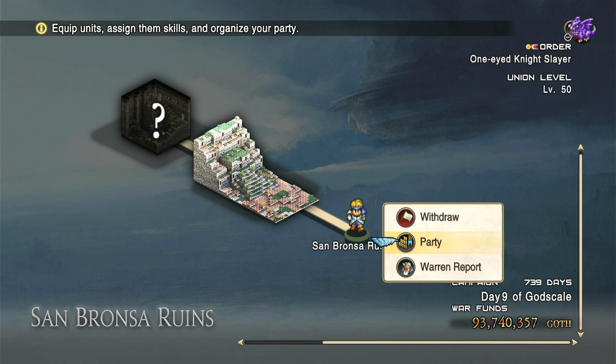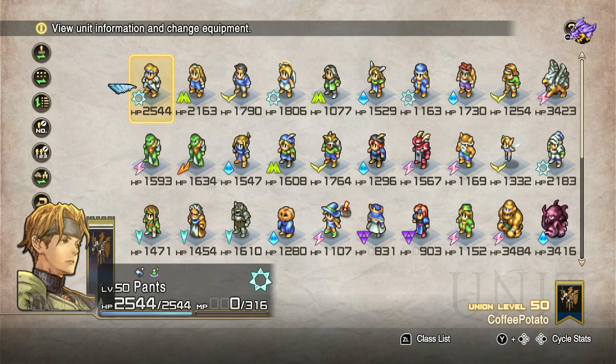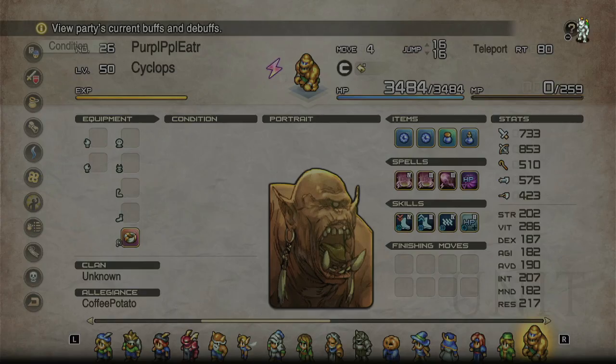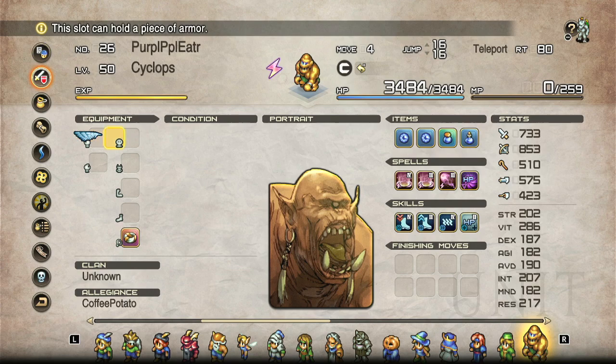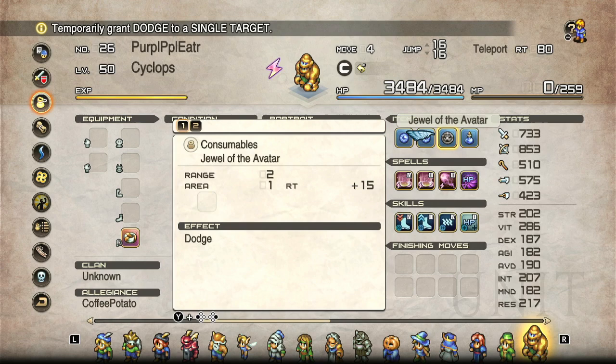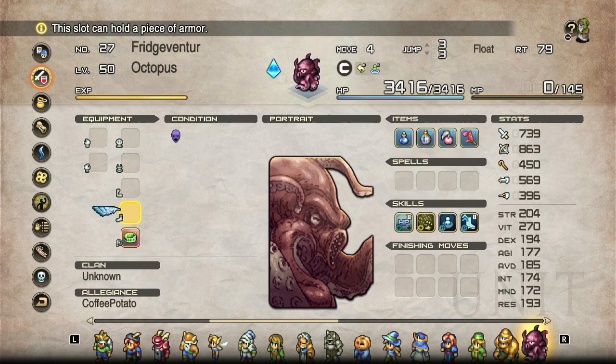Hello everyone, and welcome to however long this ends up being of just random knowledge about Tactics Ogre Reborn. There's been a request for an advanced build guide for a decently long time, and I wanted to wait until we had more information. There's still some stuff we're waiting to find out — like whether using Dodge actually improves your parry rate. With many things about this game, I can vaguely describe how they operate but may not tell you exactly what they're up to. So let's cover some random mechanics, thoughts, and processes to hopefully improve your experience with TOR.